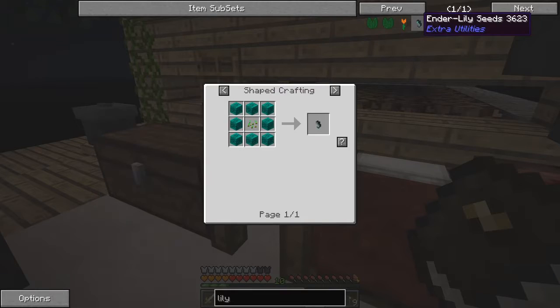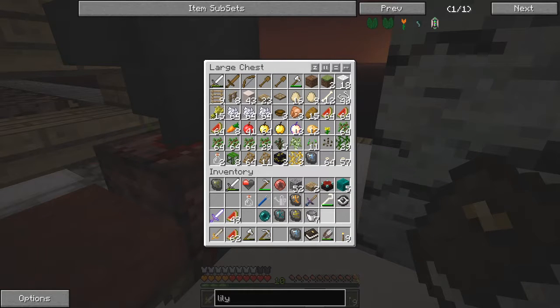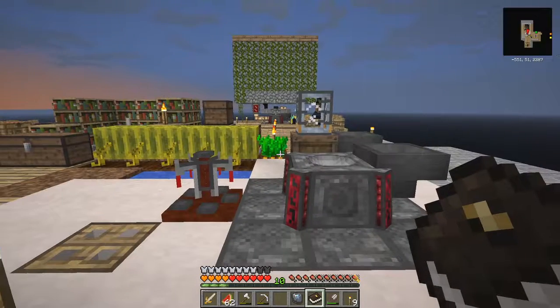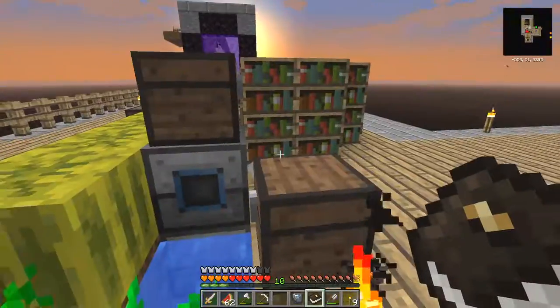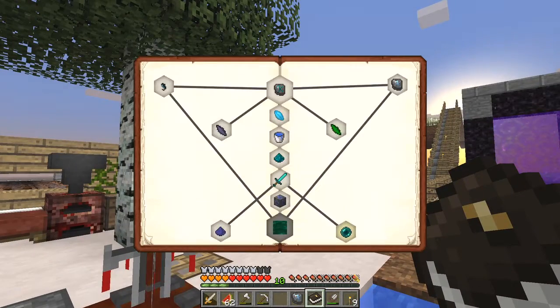One ender lily seed - let's look at the recipe for this. It is eight blocks of solid ender, and each solid ender is made out of four. So we're going to need 32 ender pearls, which we haven't got yet. We've only got - we're not far off actually. Let's make as many as we can, which is five. And what do we need in the middle of that? There's one seed. Seeds we've got plenty of. So let's put those in this chest. And I'm going to go and make some more ender pearls.